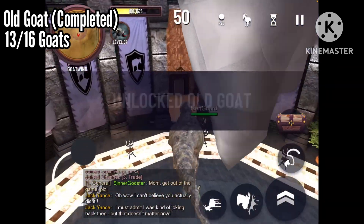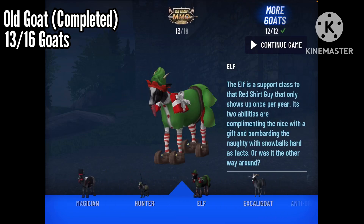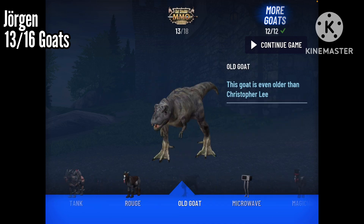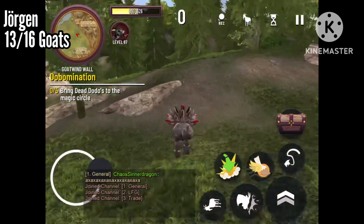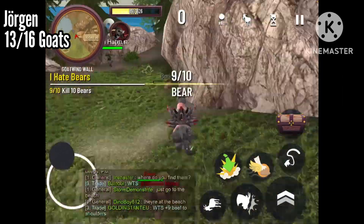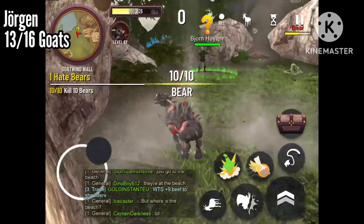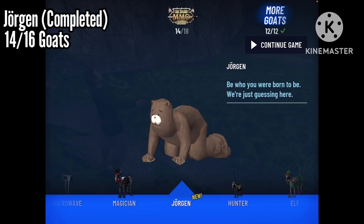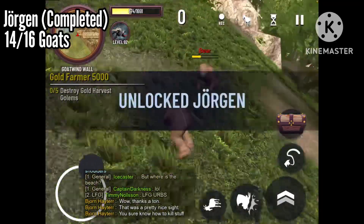This Old Goat is literally just a dinosaur. Alright, our next goat that we're going to be unlocking is the Jorgen. Find ten bears and kill them. What we're going to have to do is complete this quest, I Hate Bears. And that was our last bear. Now we have unlocked the Jorgen! Now we can be one with the bear.